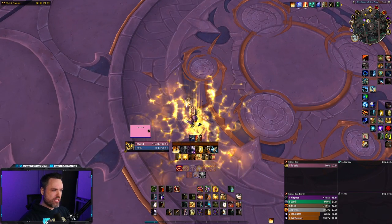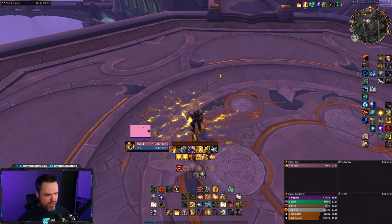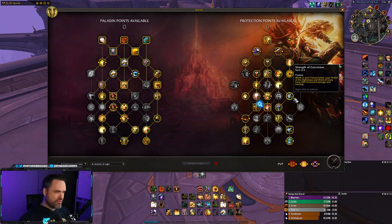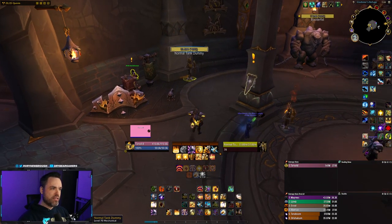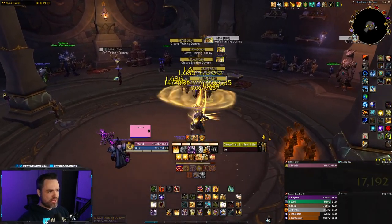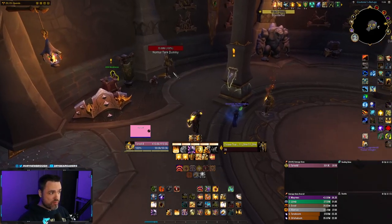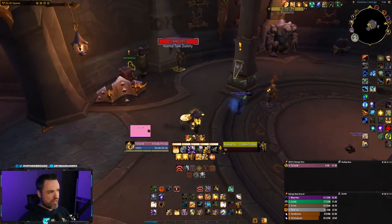You have a ground-target AOE Consecration. This is pretty much your only major consistent AOE ability by itself, though you also have Avenger's Shield and Divine Toll. You also have cool modifications for Consecration so that when you're standing in it, you get bonus effects — we'll talk about that in the talent builds. You have your Captain America Shield, which is one of the coolest abilities Protection Paladin gets. You throw a shield, it deals damage, bounces between targets and does AOE. It also silences and interrupts, which is super cool. You can use your interrupt ability to stop spell casting, or throw your shield to interrupt and silence.